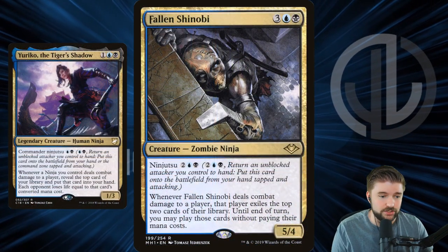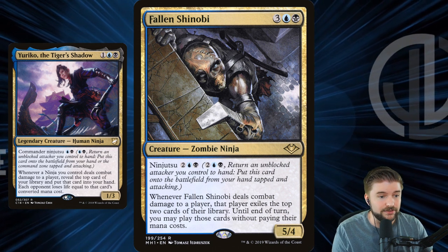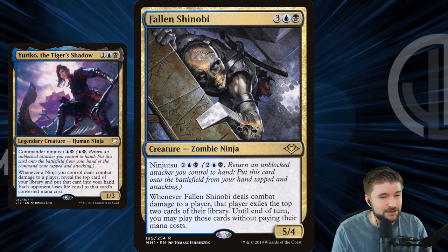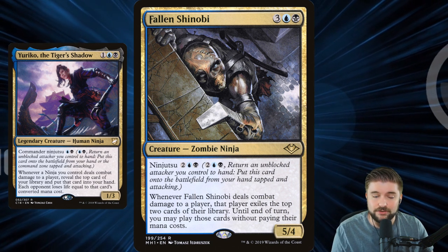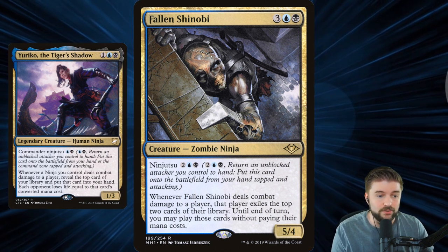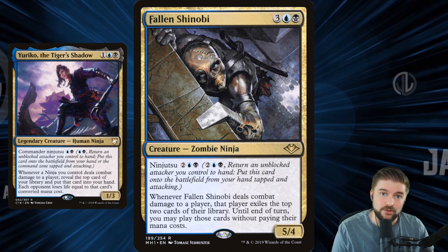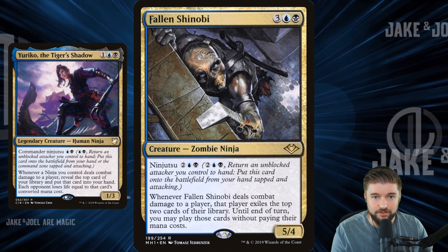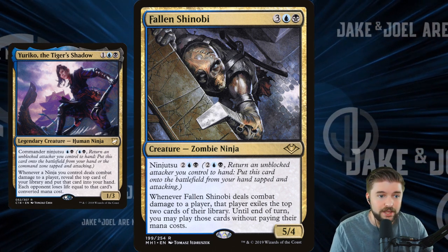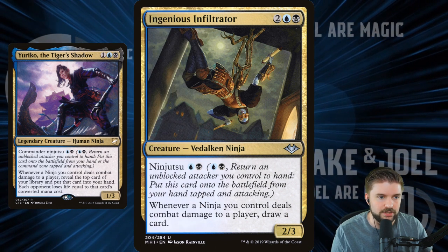Fallen Shinobi has ninjutsu, so you can return an unblocked attacker to your hand and put this onto the battlefield tapped and attacking as a surprise. When it deals combat damage to a player, that player exiles the top two cards of their library, and until end of turn we can play those cards for free. That could be enormous — we could get some 10-mana spell that's absolutely going to be brutal and just cast it for free because our Fallen Shinobi punched through for a little bit of damage.